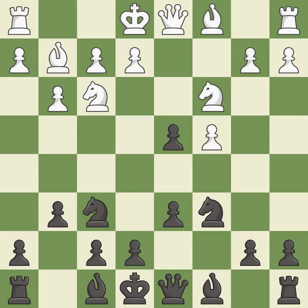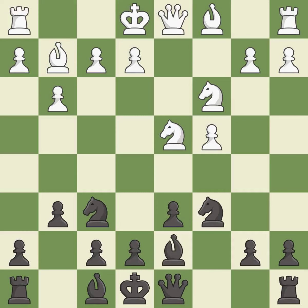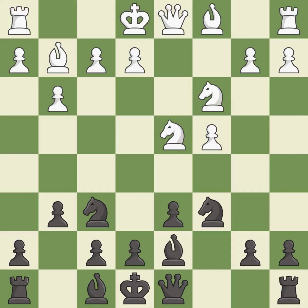This maintains the balance in material with a good trade. This exposes an attack, threatening a knight, and this protects the attacked knight. Castling gets the king to a safer square, out of the center of the board, while also developing a rook. Castling kingside tends to be safer because the king is further from the center.